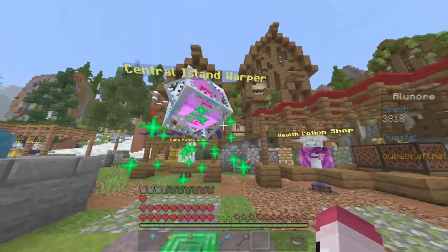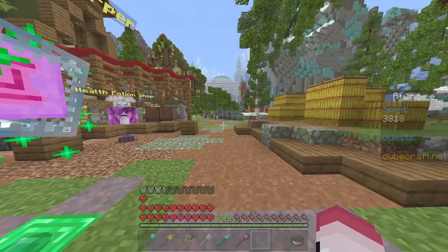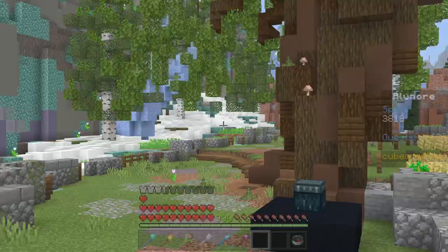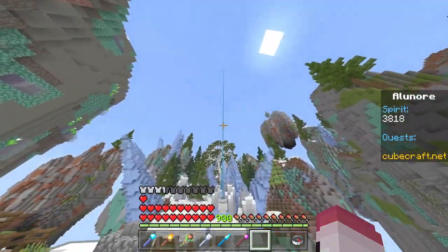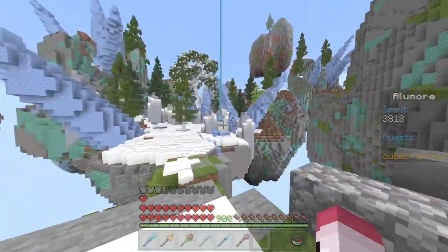Here at the Health Potion in Central Island Warp, you're gonna take a right until you see some snow. And as you can see, you're right there with the big light. There's the Ice Shrine.